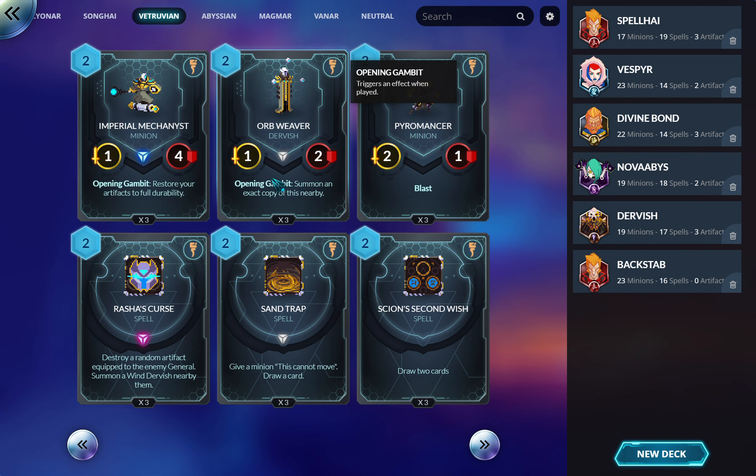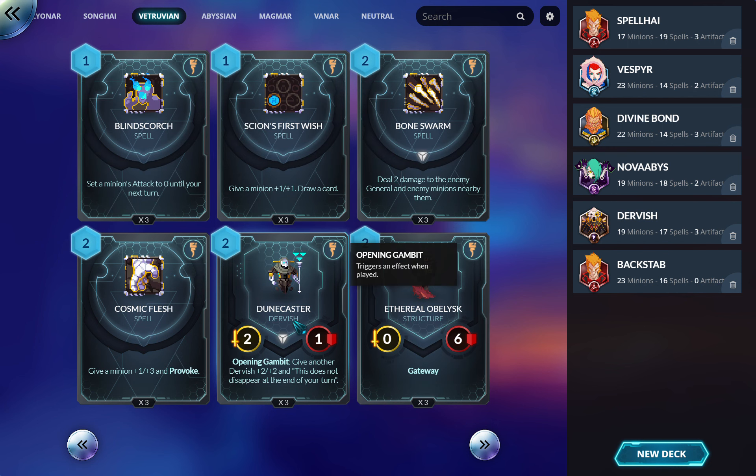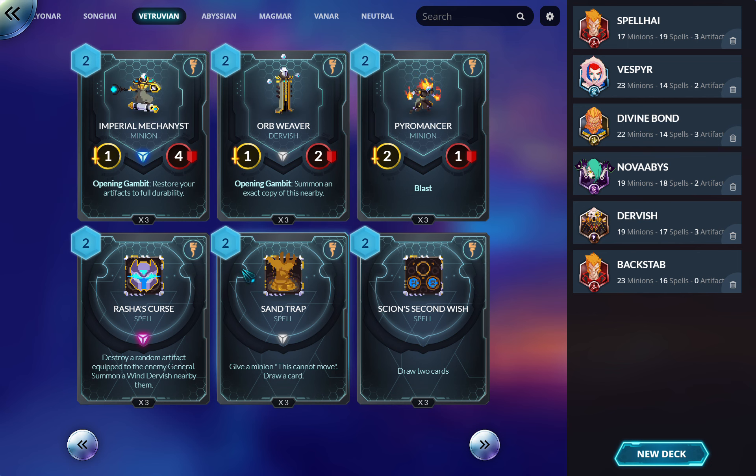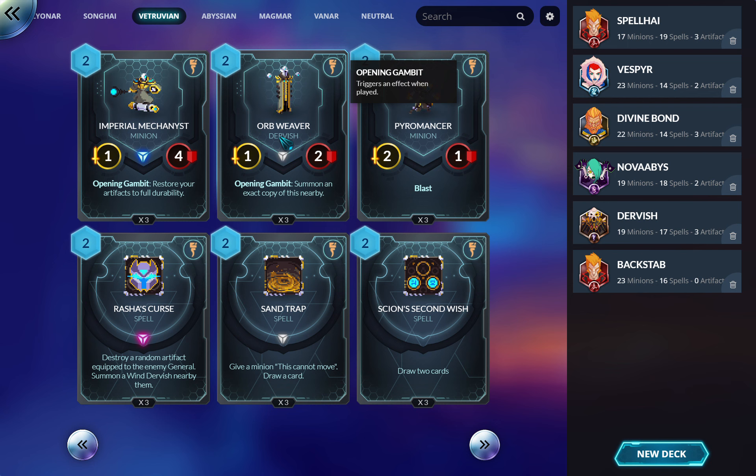Orb Weaver — he's a Dervish, which is important. It buffs Dervishes, not just Obelisks. He fits really well in a Dervish deck as a two-drop that summons two things. Turn one going first, you move two forward, drop him — you can threaten a five-mana play next turn by taking both mana tiles with your Orb Weavers. Stat-wise he's a 2/4 across two bodies, though he dies to most sweepers.